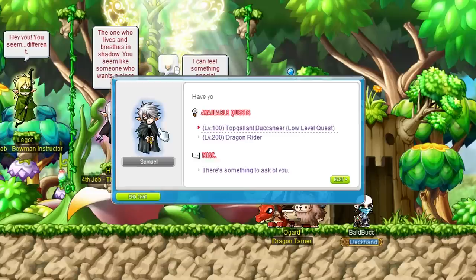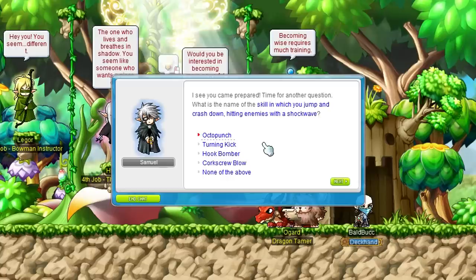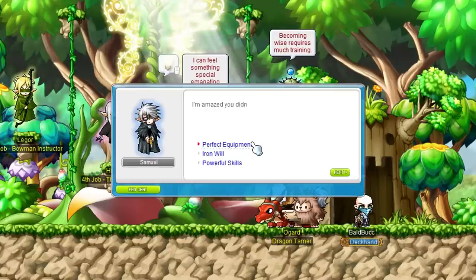You can actually still get the old school transformation as a mount by talking to your 4th job instructor after doing the 4th job advancement. You have to complete a small quiz to get it. If you are a Buccaneer and want to get it, the answers are: Samuel, None of the Above, Static Thumper, An Iron Will, and Yes. So while you can no longer be an old school Buccaneer, you can at least look like one.